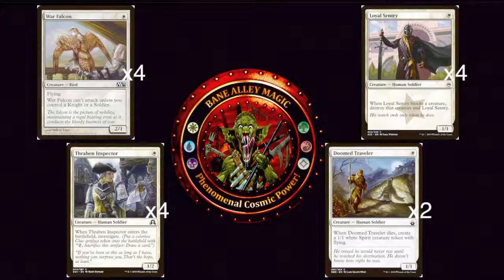Even if you don't control another Knight or Soldier, War Falcon can still block. Delver of Secrets is one of the most powerful one-drop creatures in the Pauper format — it's a 1/1 Wizard that at the beginning of your upkeep, you reveal the top card of your library, and if it's an instant or sorcery, you transform it into a 3/2 flyer. A 3/2 flyer for one mana is really broken across all formats — it's even in Legacy. So War Falcon is great for blocking Delver of Secrets.